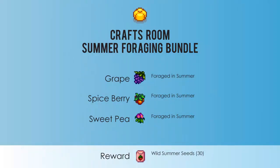The next bundle is the summer foraging bundle and you will need a grape, a spice berry, a sweet pea, and you'll receive wild summer seeds.